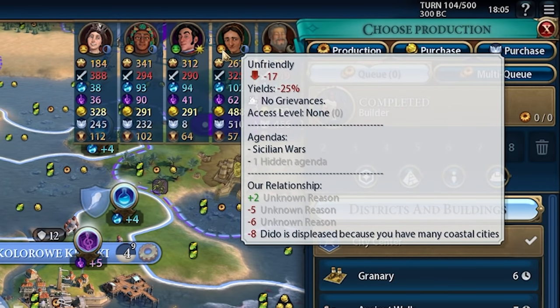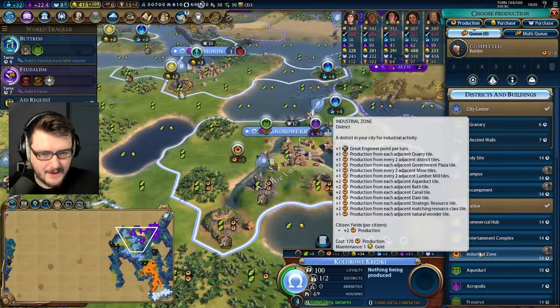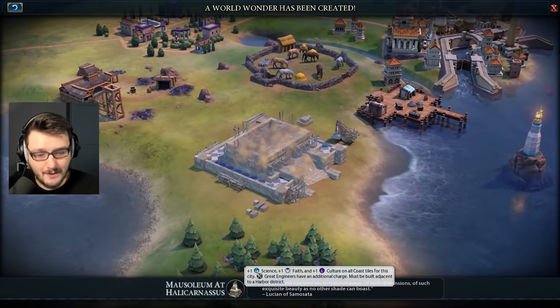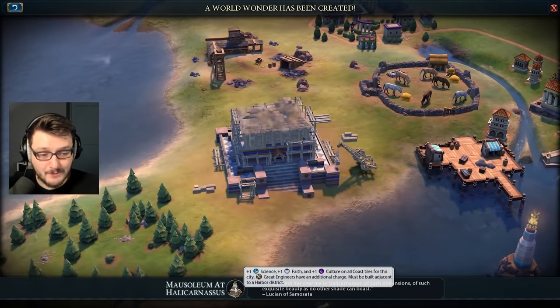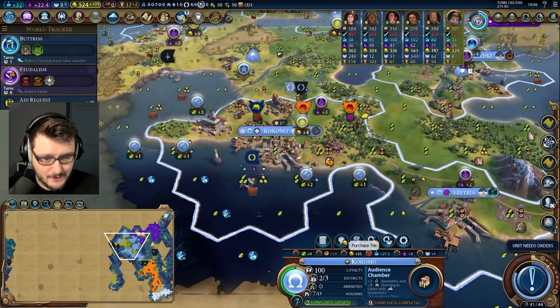Dido doesn't hate me anymore, which is good news. Yields minus 25% — what does that mean? I think getting my industrial zone laid out nice and early would be a good move. Mausoleum of Halicarnassus — this is plus-one science, plus-one faith, plus-one culture on all coast tiles for this city. Now we absolutely have to do it to them. We have to do it to YouTube.